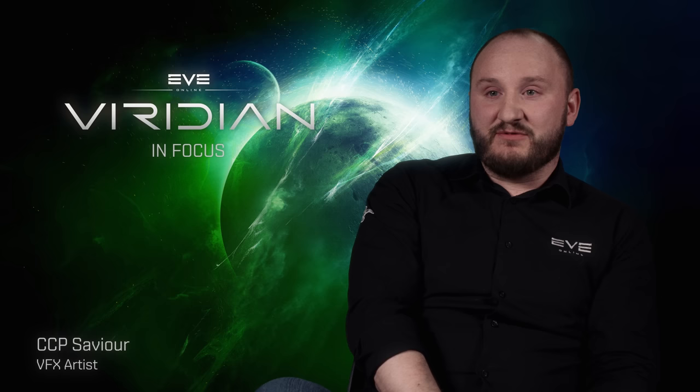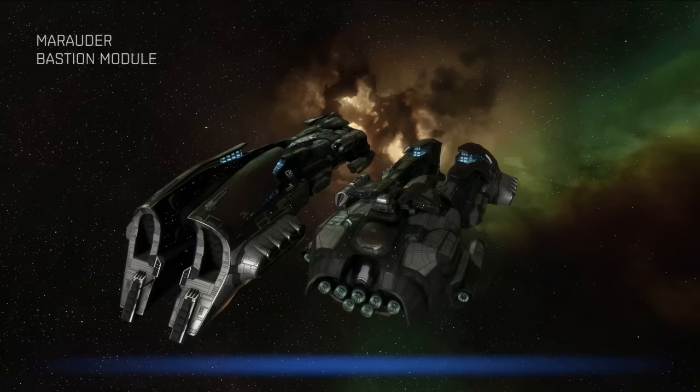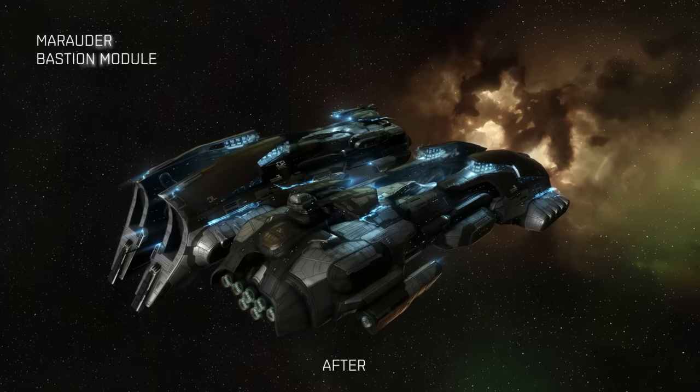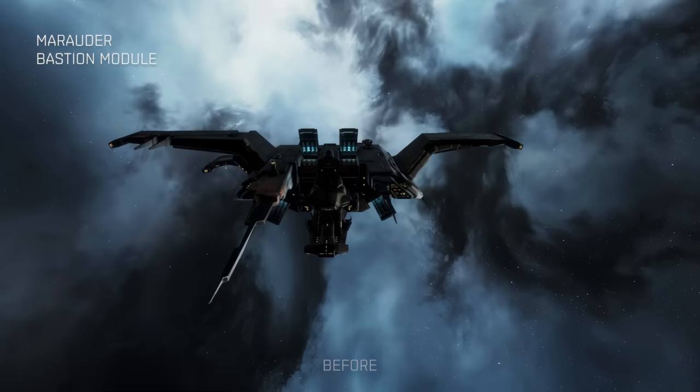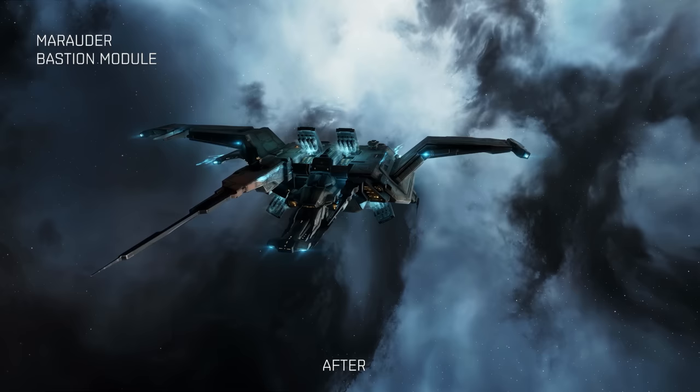The main goals for us when updating the Marauders is to really help push the aggressiveness and powerfulness of these hulls when they enter their bastion mode, which is a module that can be fitted on the ships. Typically the ship will change state and animate, exposing a reactor core to space. We really wanted to push that look and feel of power, so we have used particle effects, a lighting pass on the hull, and holographic paneling to push how powerful these ships are.